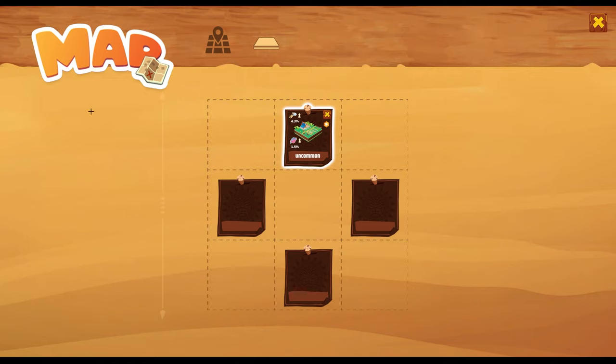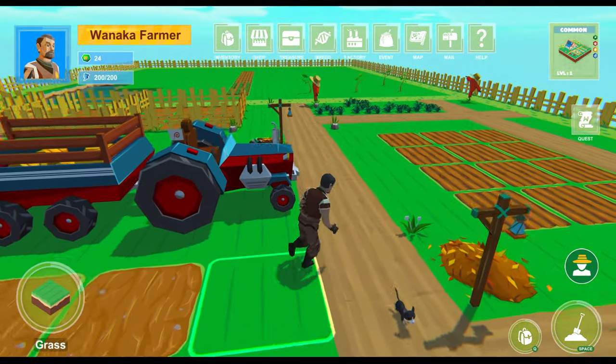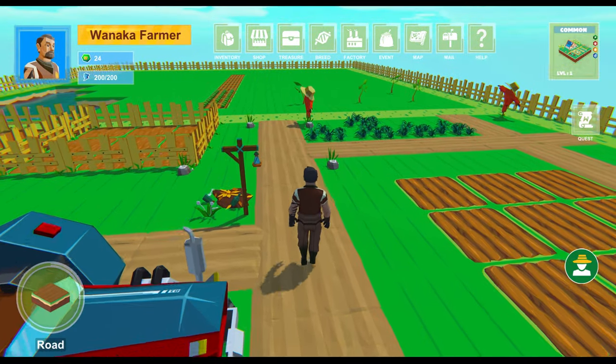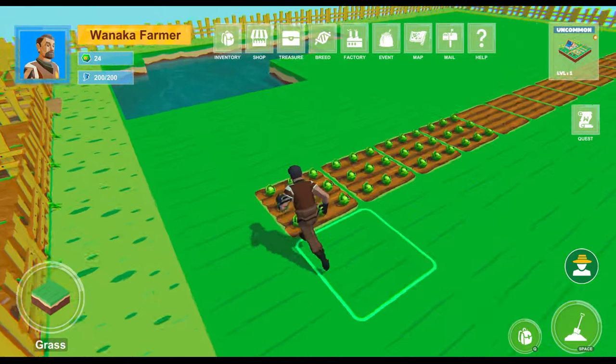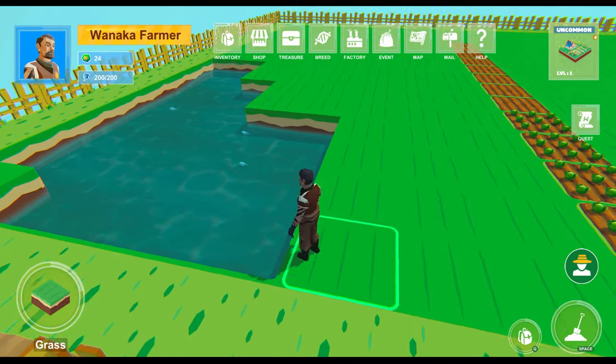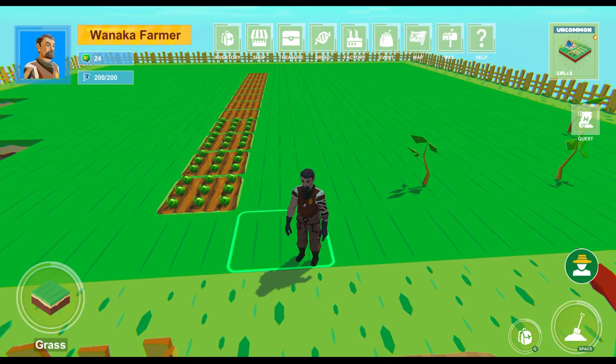I got uncommon from the unboxing. Whatever you get, go to the map and drag your land to the top, left, bottom, or right of the default land. I put mine on the top. Once you've placed your land, you can actually start doing things on it. I started planting cabbages and apple trees, and put a few fish in the pond they gave me.